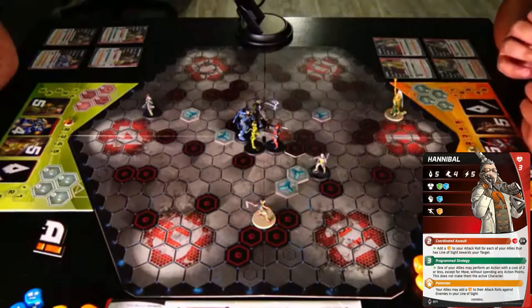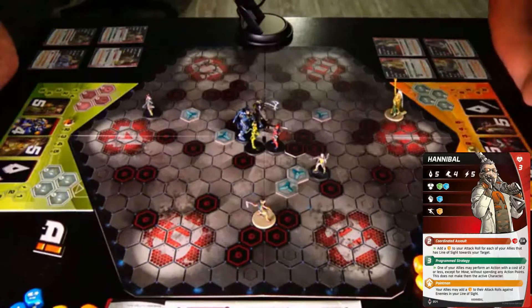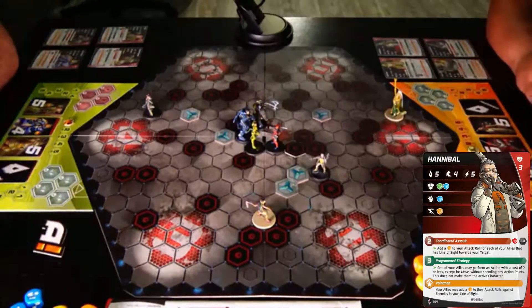Hannibal will go 2 for movement of 4: 1, 2, 3, 4. To there. I'm going to spend 3 and allow one of my allies to perform an action with a cost of 2 or less — except move. And I will have Senor Massacre attack. Big C.